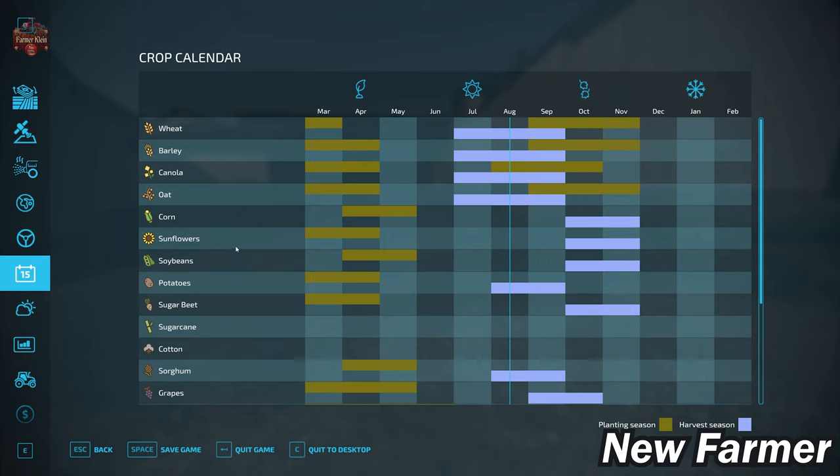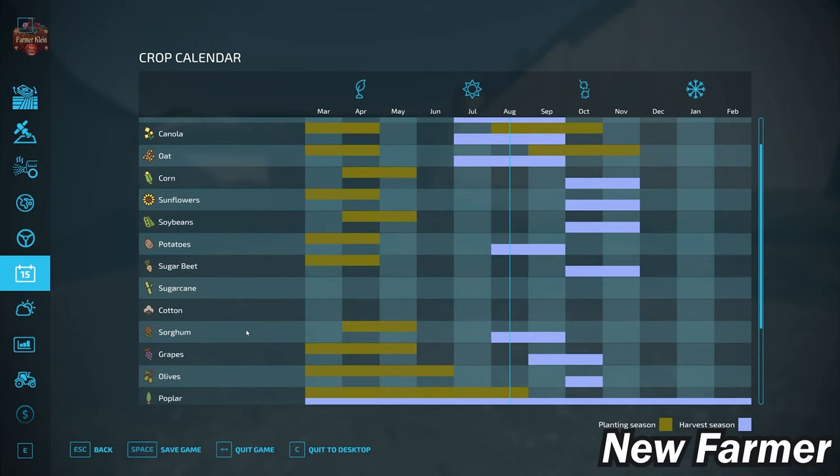If we take a look at our crop calendar, we do have a custom crop calendar on this map. Note that we don't have growth or harvest schedules for sugarcane or cotton. So if you play with the growth calendar enabled, you won't be able to plant or harvest sugarcane or cotton — but if you turn off the growth calendar, you will be able to put those crops down.